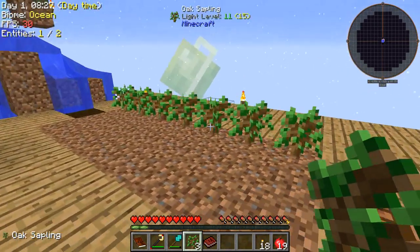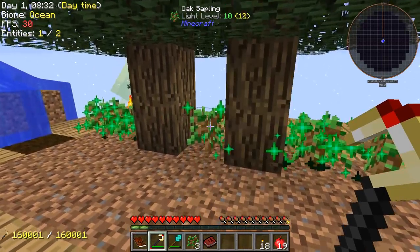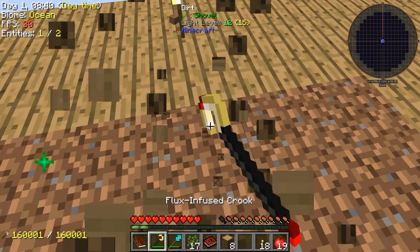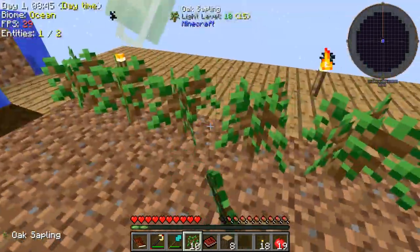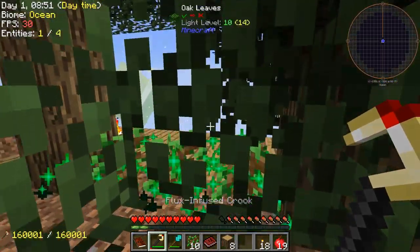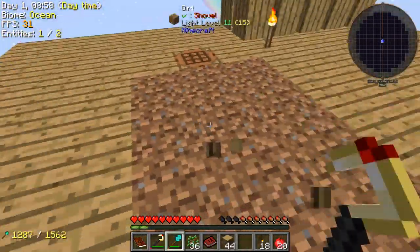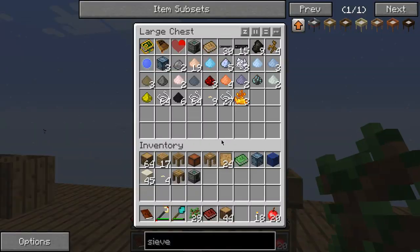This requires dirt to sift. Let's place some barrels down and get some dirt going so we can sift it. Let's place them here or something. Fill them up. A few more saplings. I'm coming up to the end of the episode, so let's just get a few things done here. Let's try to get this next achievement.